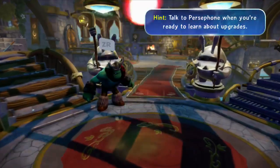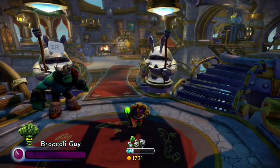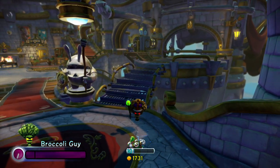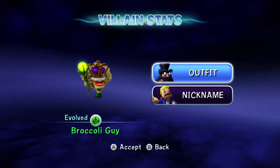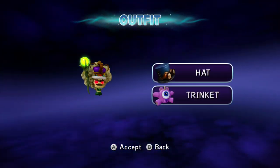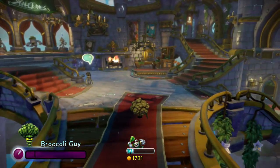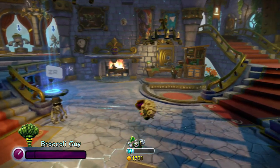Broccoli Guy is a stalker of broccoli who has healing powers. Let's get a good look at him. He's very dark now when you get the evolved form. If you want to see him closer, we can go to the menu. I gave him the crown helmet just because I think it fits his look — he has a royal king kind of vibe. That's what he looks like all around.